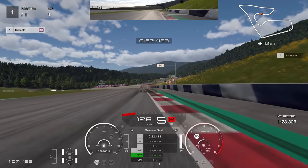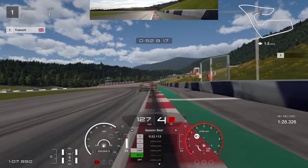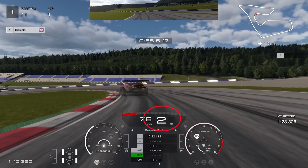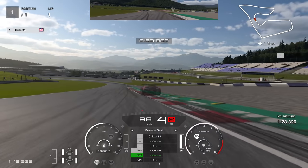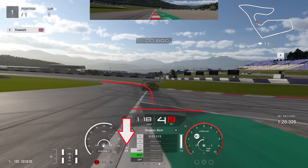Next braking reference is the 50 board — brake just short of it. Get the car rotated in and keep it close to the curb on the left. Go down to second gear, then keep an eye on the gearing because we go straight up to fourth gear from second. This gives much better traction and quite good exit speed. Stay close to the curb, use the full width of the track, and use some of the curb on the right accelerating out.